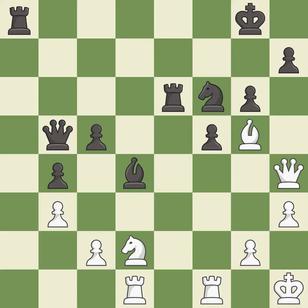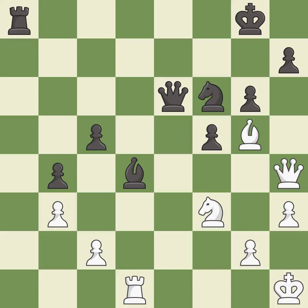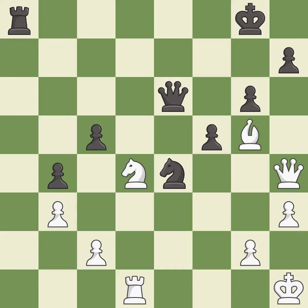This mobilizes the knight, allowing it to control more of the board — it is good. This offers an equal trade of pieces — it is best. This threatens to take an outpost with a knight — it is an inaccuracy. This maintains the balance in material with a good trade — it is best. Takes back. This threatens to take an outpost with a knight — it is best. This misses an opportunity to threaten winning a queen — it is an inaccuracy. This threatens to fork pieces — it is a mistake. After all captures, this is an equal trade.